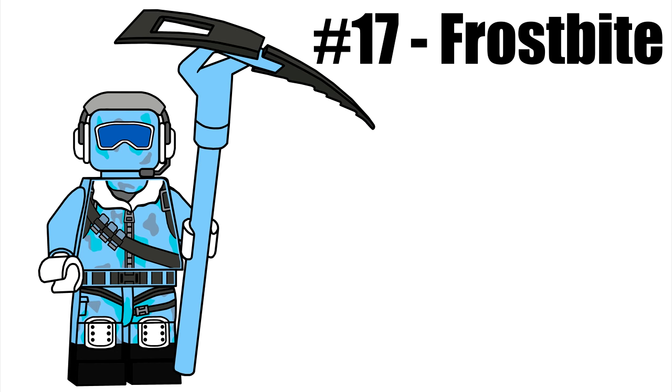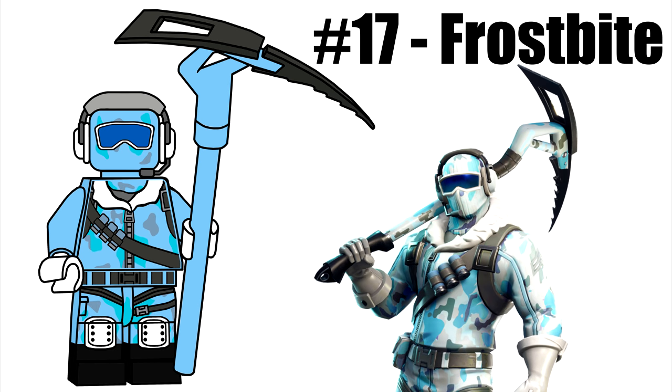Next is Frostbite from the Fortnite Deep Freeze bundle, which reuses the headset piece from Series 2 and a new piece for the top of the Chill Axe. Since the ice camo design is too hard to print across all the body and the axe, we settled on sand blue for parts where the printing would be hard to capture.